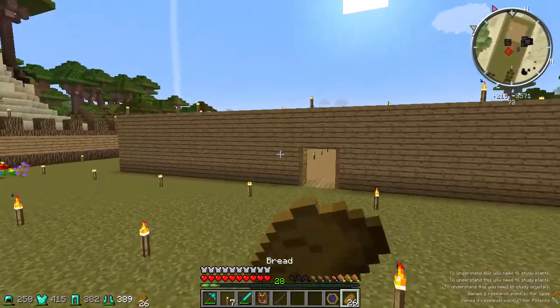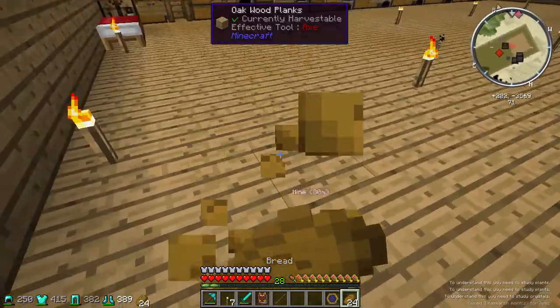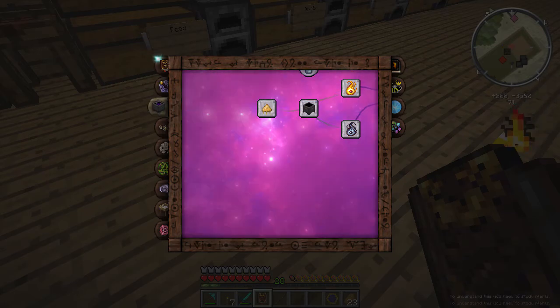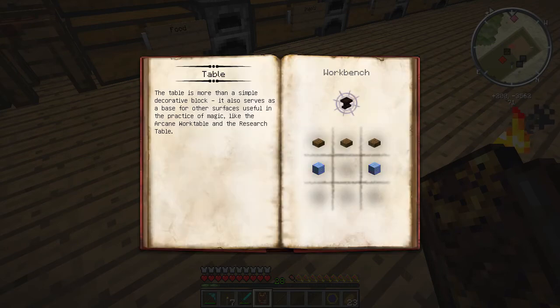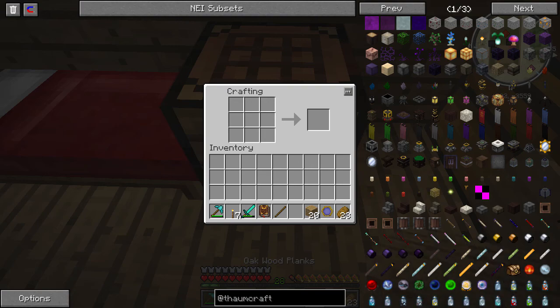Basically once I scan something it gives me points. So what I can do is go to our book and we should be able to craft a special kind of crafting station. Here it is - so what I need is to make a table, which is planks and slabs. We can do that. Let's just convert five wood. So we got our planks and slabs - there's our table.